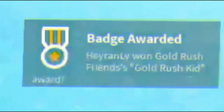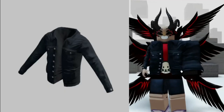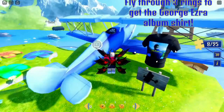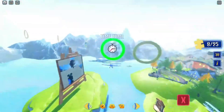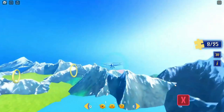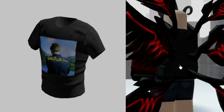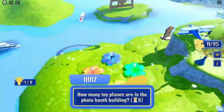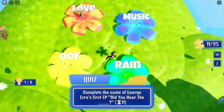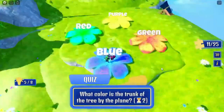This badge means free item — cool jacket. Fly through three rings. This badge means free item. Answer any questions correctly in the quiz. This badge means free item.